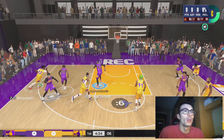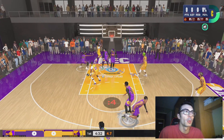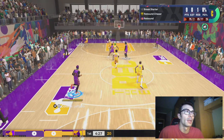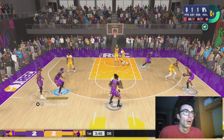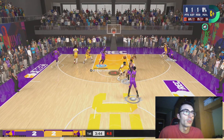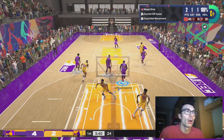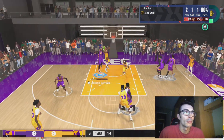I'm not going to get too many blocks with this build, but we will get rebounds with gold rebound chaser, and we're able to pass across the court. 77 pass accuracy is pretty good — I think that's enough. We'll get some decent dunk animations, but I don't really drive the paint too much.